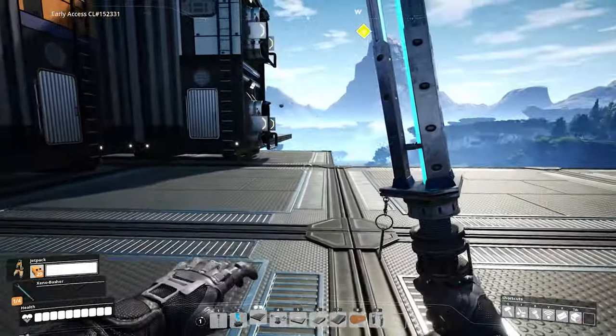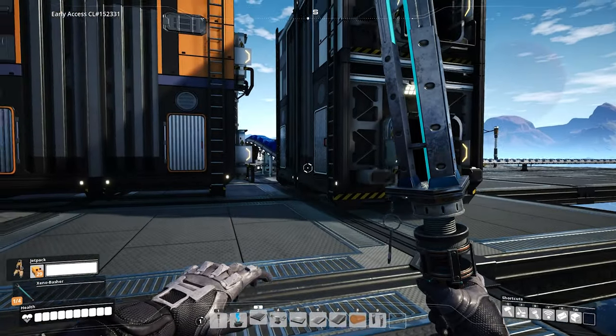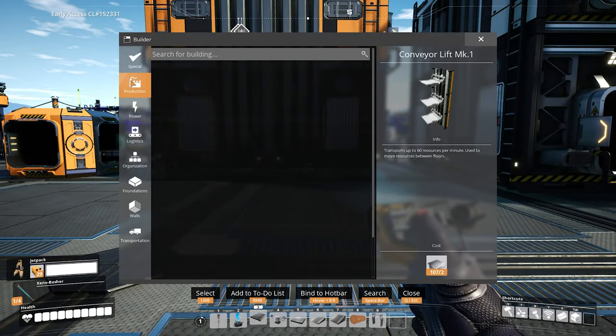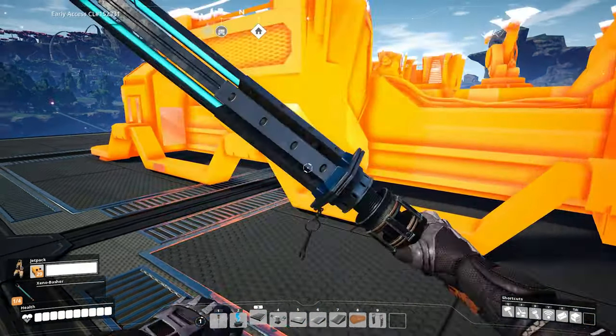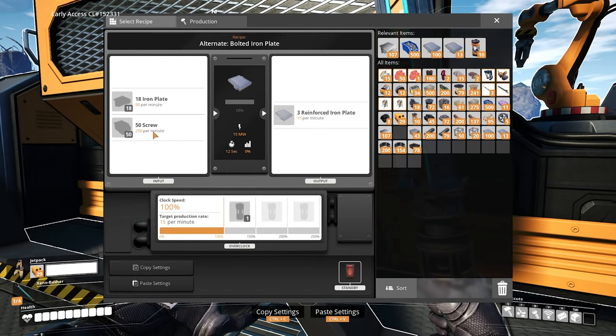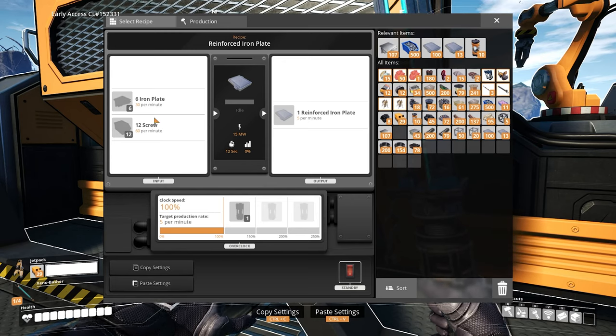It's getting messy in my head now, but let's do some more calculations. It was the assembler, wasn't it? If we wanted to make these ones — 50 assemblers — you need 250 screws a minute and 90 iron plates per minute. Doing it the other way, yeah I think I was going to go for this recipe because 60 sounds about right with my calculations. Anyway we need 30 per minute.